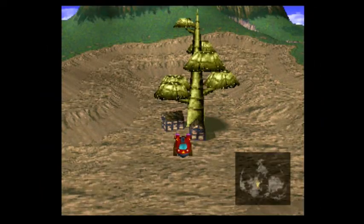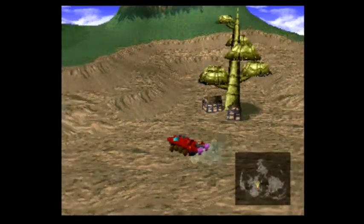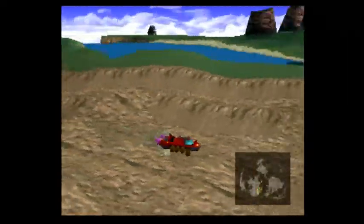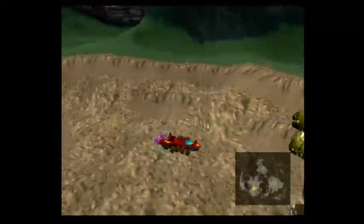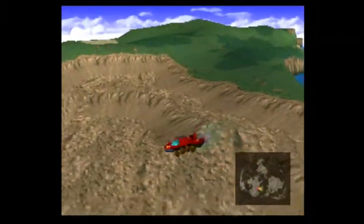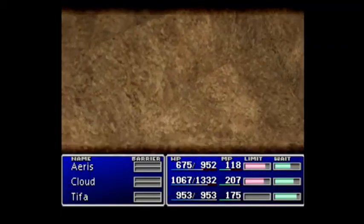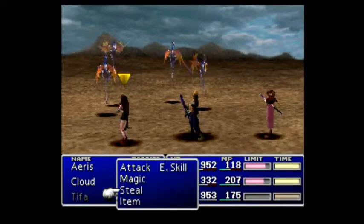Hey everybody, welcome back to Final Fantasy 7 played by Carnarvon. I am Carnarvon. This episode is just after we leave Corel Prison — there are a few things to wrap up. I'm just going to go over them as quickly as I possibly can. The first thing to do once you get the buggy is to roll around in the desert until you get into a fight. There's a certain enemy we're looking for, and these are not it.